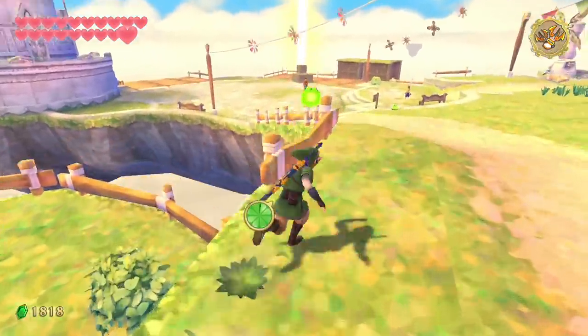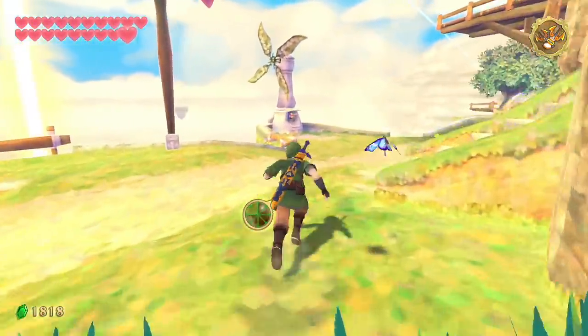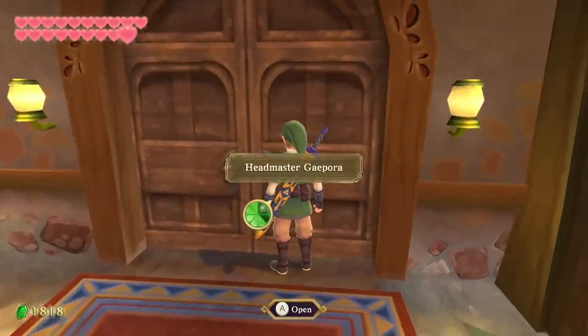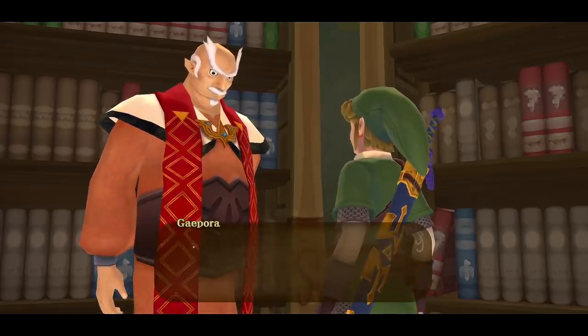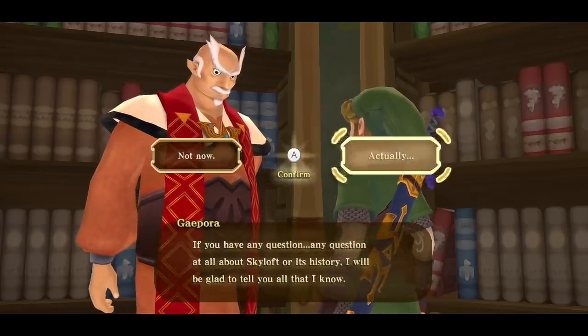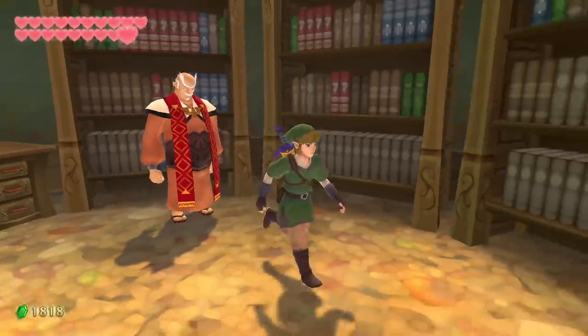From here we continue with the main quest, which actually involves us being in Skyloft. We need to head into Headmaster Gaepora's room. He asks how his daughter is doing — she's great. He says if we have questions about Skyloft or its history, we could ask. We ask about the Triforce and he says he doesn't know. We leave and then he calls us back: he knows someone who might know something about the Triforce — they're in the room right next to him.